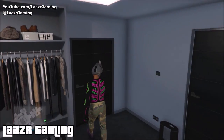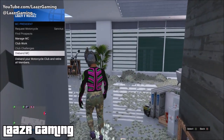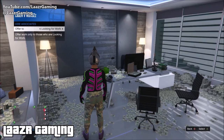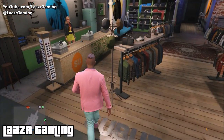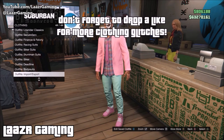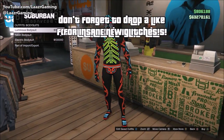Moving into the second modded outfit tutorial - this is an outfit I've been wearing in a lot of videos recently, and I've noticed tons of comments asking how to put it together. The first thing you want to do is equip any of the glowing body suits that came out with the Deadline adversary mode. You can go straight to the bottom and see there are three different colors to choose from.